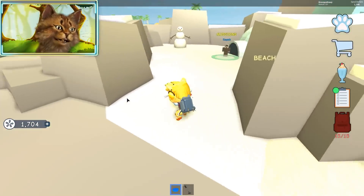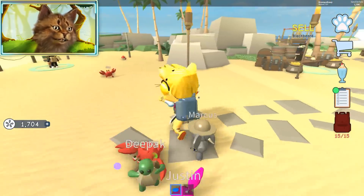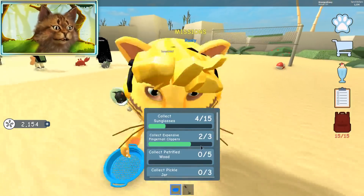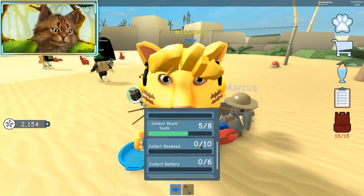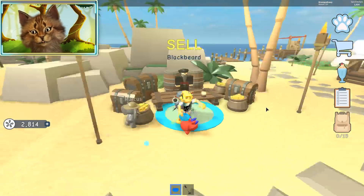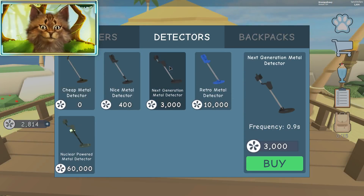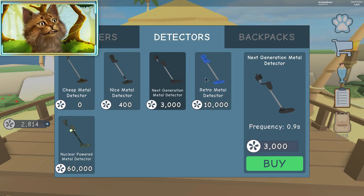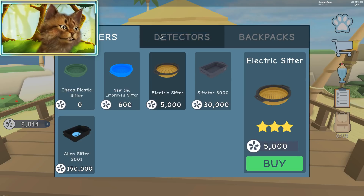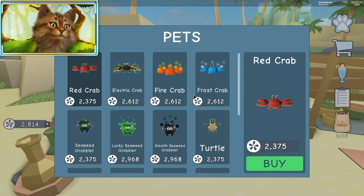We collected 100 treasures already — wow, we've been playing for a long time! Let's turn this in. I'm doing a quest for batteries and stuff — we got sunglasses, we've got some quests going. We're almost at 3000 — we can buy the next metal detector. Actually, should I get the metal detector or a pet? Maybe I should get a pet — forget the metal detectors!